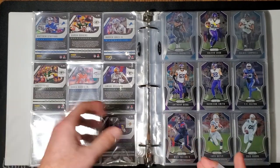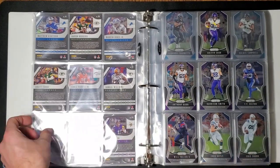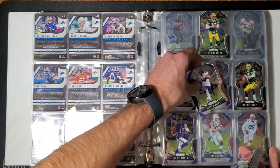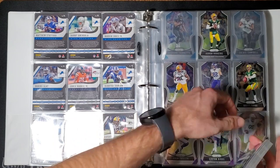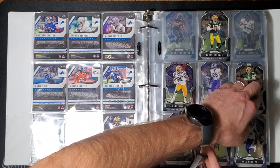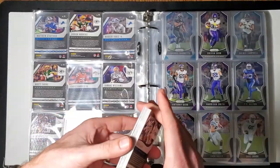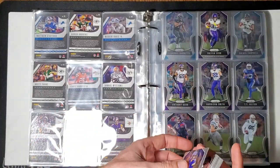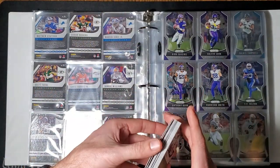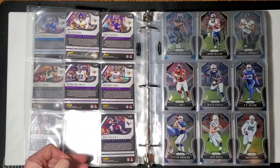All right, I gotta do better at looking. I got the next two — I got 124, 125, and 126. Did you get Diggs? Oh, you got a colored Diggs. Mellow Cards, I greatly appreciate these being in order because I forgot to check before turning the video back on.